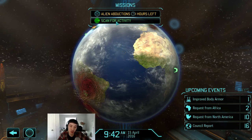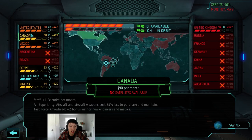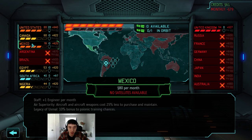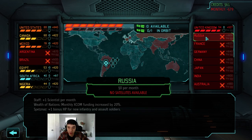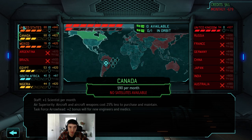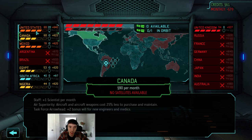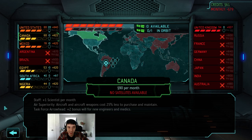You typically need eight interceptors to cover one continent. I'd strongly recommend getting air superiority as soon as possible. A lot of people like to start in North America to get the continent bonus as soon as possible. But you could just as easily start in France, launch a satellite in Russia for the HP bonus, get two uplinks, then take over North America and finish Europe - that bonus is just so significant.